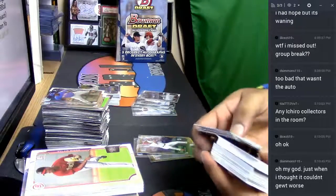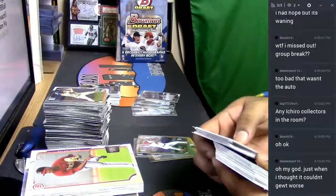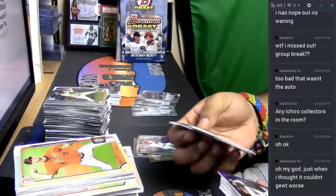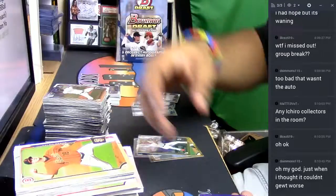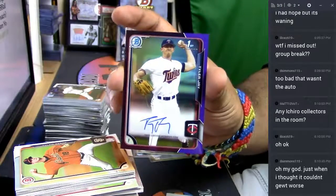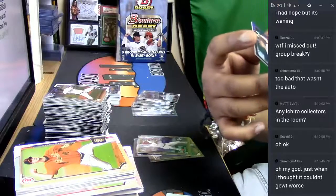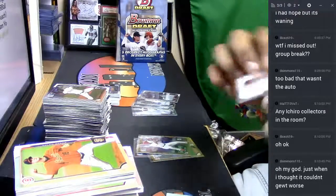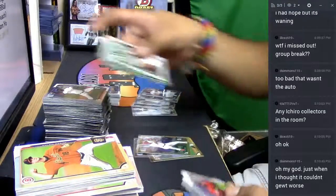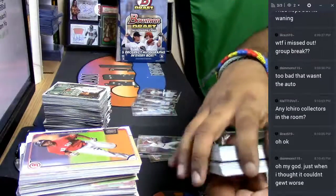These are paper — chrome, sorry — then paper, followed by more chrome. Oh nice, we got the last auto here — at least it's some color. Tyler J for the Twins, numbered to 250. Not sure if that's good or not, it's not the Benintendi, that's for sure. I regret to inform you, but at least it had some color on there.